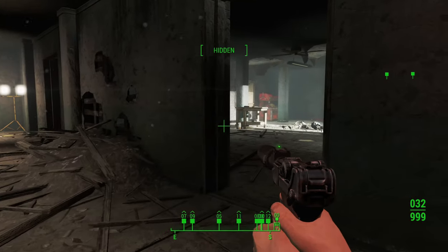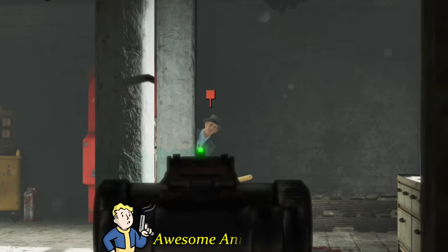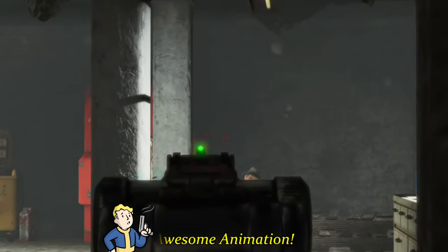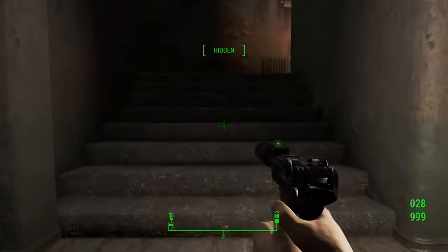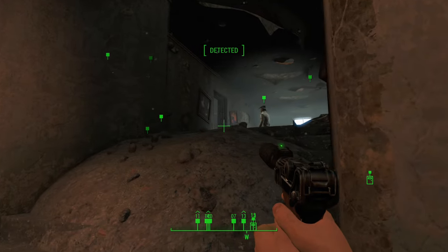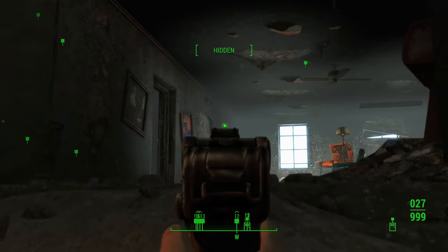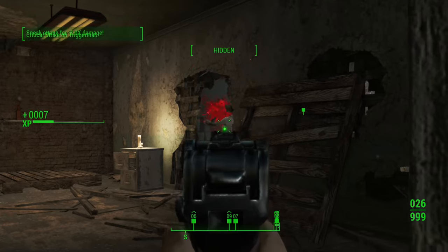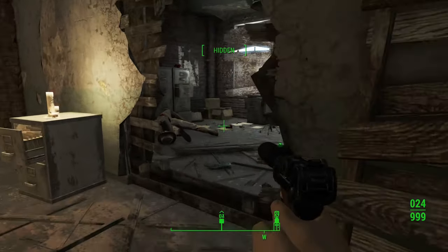This mod is available on Bethnet for Xbox and also on the Nexus. It adds the Luger to the Commonwealth, appearing on vendors, raiders, gunners, and even the trigger men we are up against. It also has custom animations with all moving parts, and comes with a reflex sight, a scope, and even the glow sight moves with the fire mechanism, which is an awesome thing the modder has done.